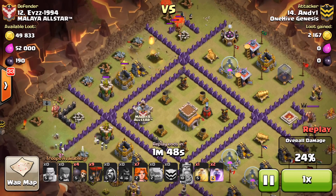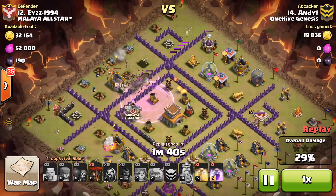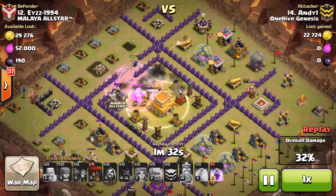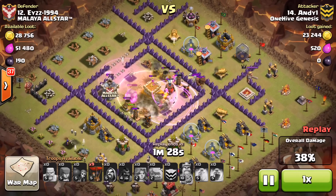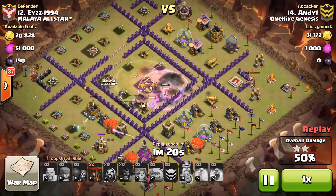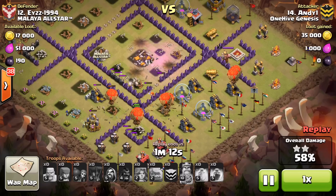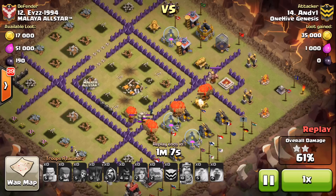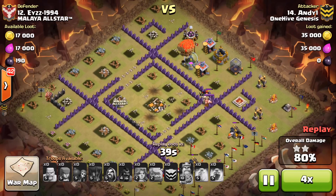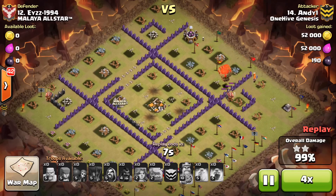He's got a ginormous funnel created for his Valks — there's really nowhere else for them to go. He's got wall breakers to open everything into the core, drops a rage on them, and they get to the core. A heal and a rage for his Valks inside the core — nothing's going to take them out. Then the balloons come in, and I love where he targeted them. Three cannons on one side, but he focuses all his balloons on the towers that can actually hurt them, letting them do double or triple duty on what was left. Perfect GoValo at Town Hall 8 — this would be the how-to guide. Awesome job Andy.